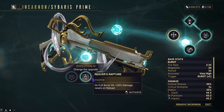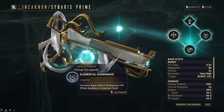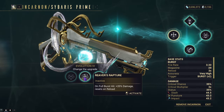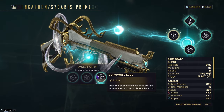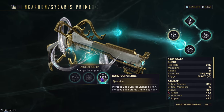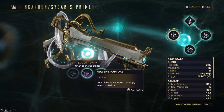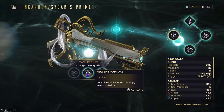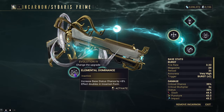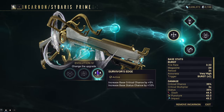Evolution Four gives us Elemental Dominance, Reaver's Rapture, and Survivor's Edge. Elemental Dominance increases base status chance by eight percent, doubling in incarnon form. Reaver's Rapture gives plus 20 damage on a full burst, but resets on reload including incarnon swapping, making it basically null and void. Survivor's Edge gives plus five percent crit chance and ten percent status chance — a better well-rounded stat increase — so we're going with Survivor's Edge.